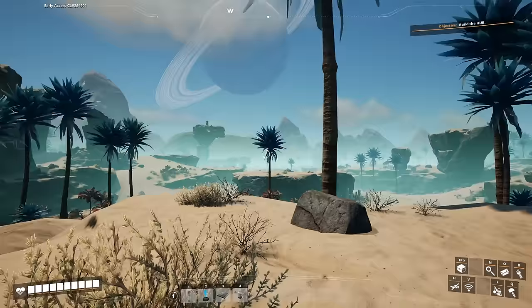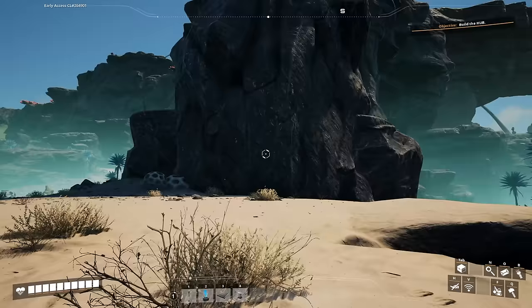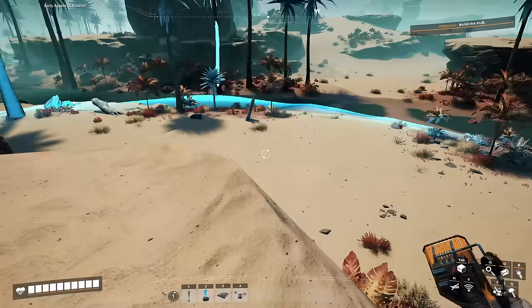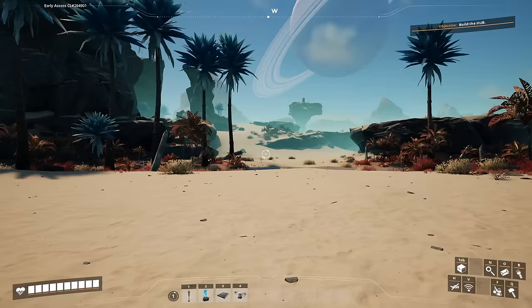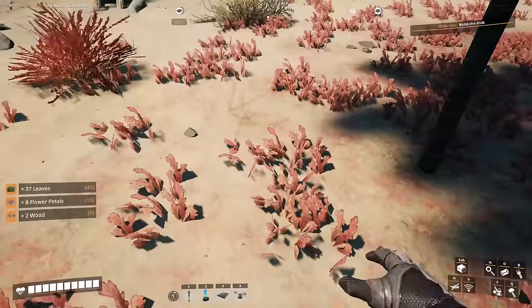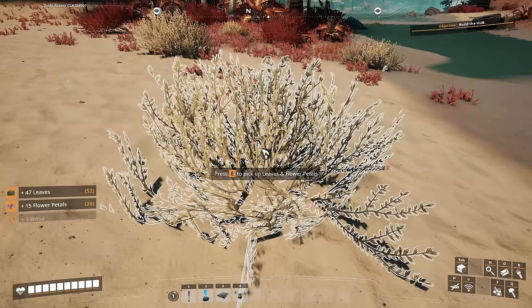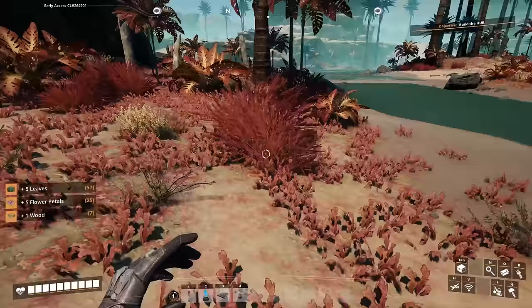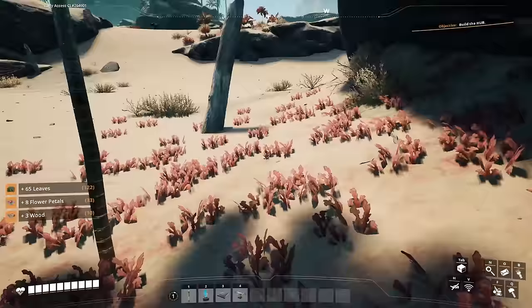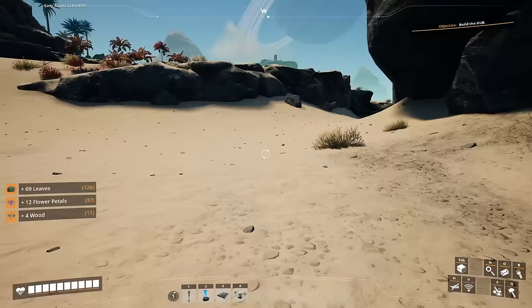You might not spawn exactly where I did, but to orient yourself look towards the south where the rock cliffs are — you want to be heading west and north of those cliffs. Heading west you'll find a cluster of iron ore. On the way there, grab everything you can: leaves, wood, berries. You don't have to press E on every leaf — just hover over one and press and hold E, and after that it'll automatically grab them when you hover.